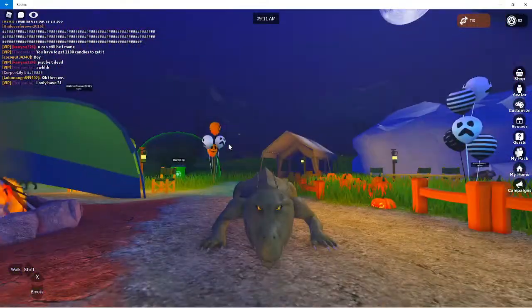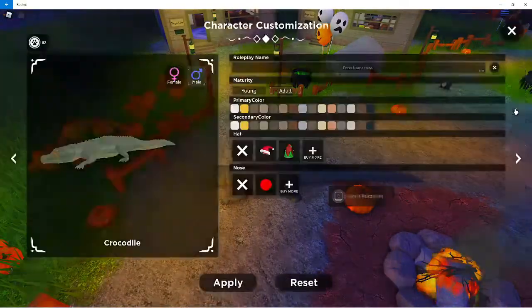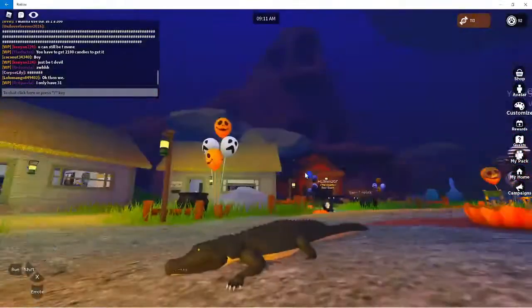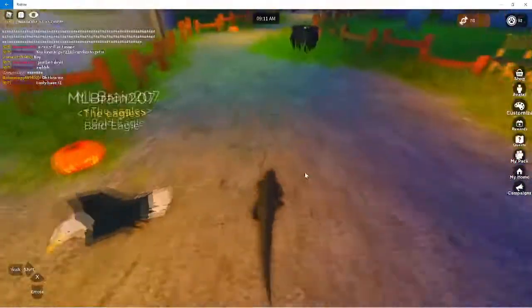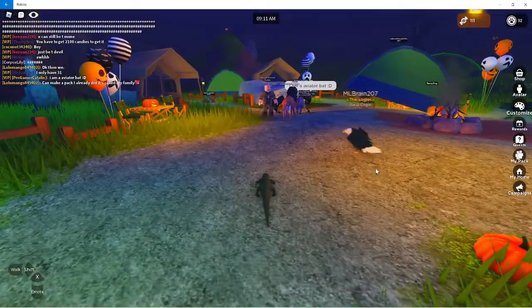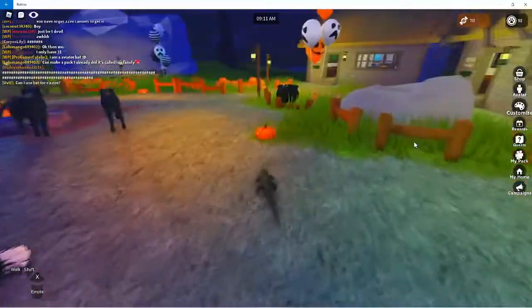One bad part about the crocodile: you are huge and it's hard to go places. But they do have the young one, and the young one is so tiny and I don't know why I love it so much — it just looks so cute. But yeah, that's what you get for the VIP.